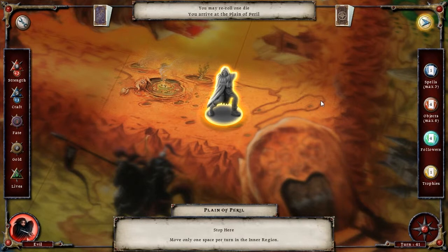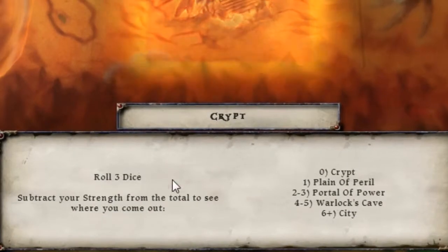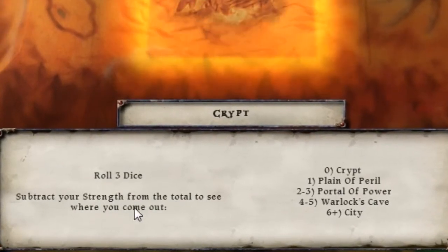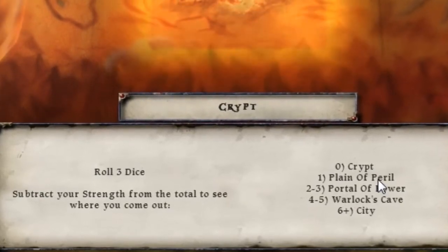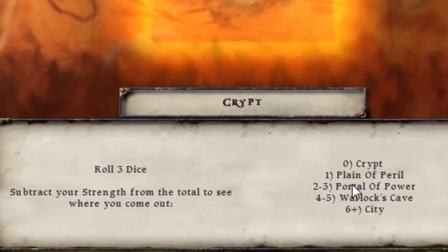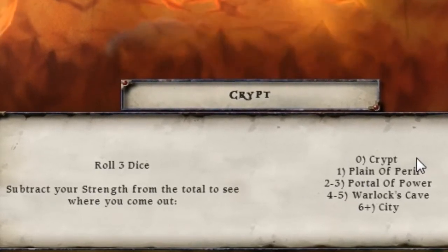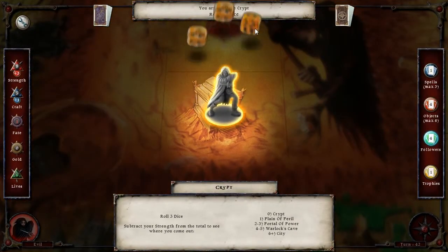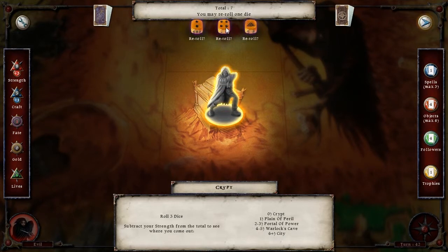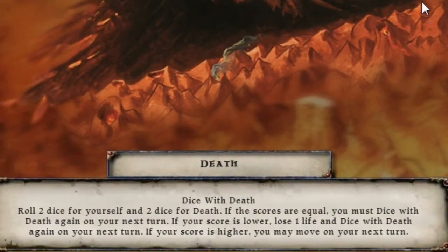Now here's where the pain starts. You can only move in the inner region one space per turn — that in itself is not a big deal. You roll three dice and subtract your strength from the roll to see where you pan out. Normally this is fine, except the average roll on three dice is ten, and you want a zero. The worst place to land is the warlock's cave — worse than the city — because then you have to go on some stupid quest. Roll them dice.